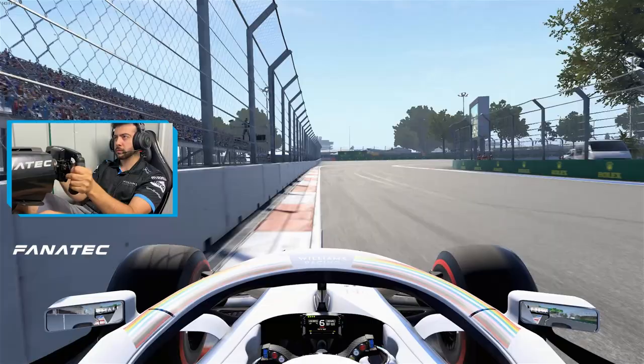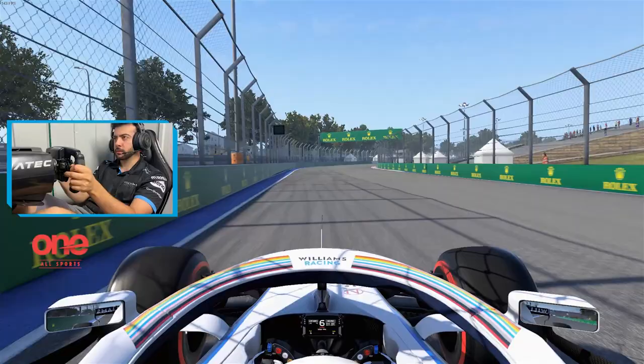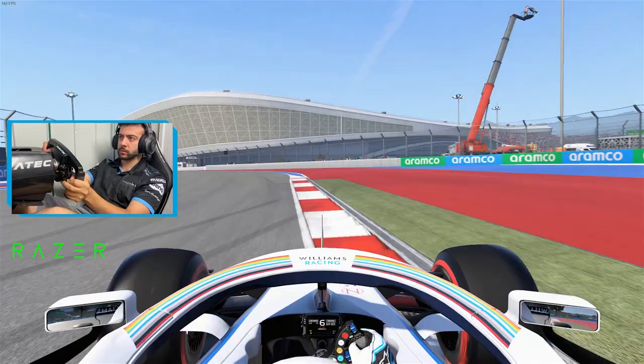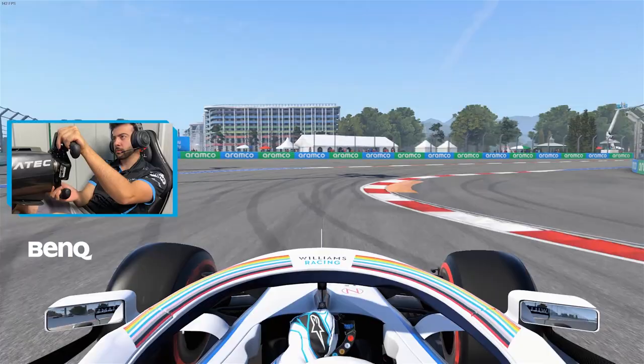Here, brake just as the kerb starts on the left, clip the apex again on the right, and then use all the exit kerb again here. For turns 6 and 7, it's just a tiny lift dropping down to 5th gear. Use both kerbs inside and outside, and here again you want to be lifting in 5th gear, letting the car run out wide.